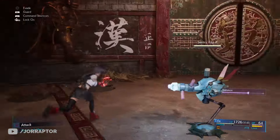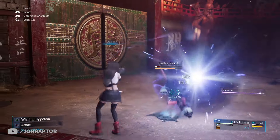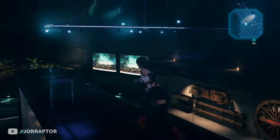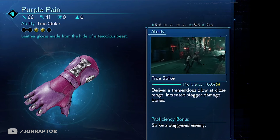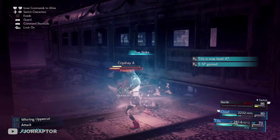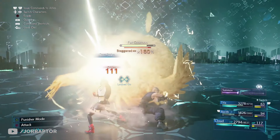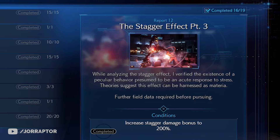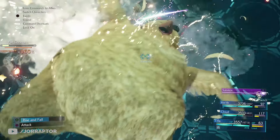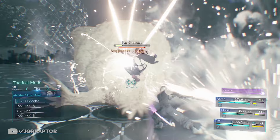In chapter 16 you get the final weapon for Tifa, the Purple Pain gloves. You'll see the purple chest while climbing, so it's hard to miss — totally grab it. The ability is called True Strike, which delivers a tremendous close-range blow and increases the stagger damage bonus, moving it from 160% up to 190% with one use. If you still need to complete the battle report asking for 200% stagger, this is a great way to get there.